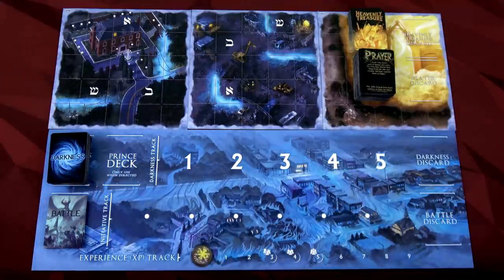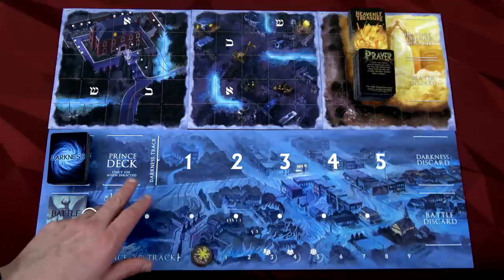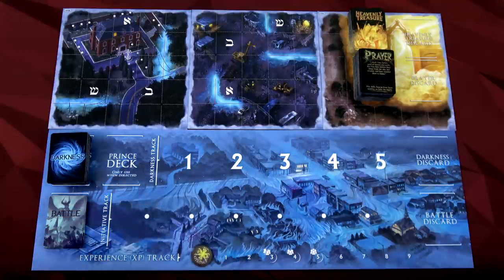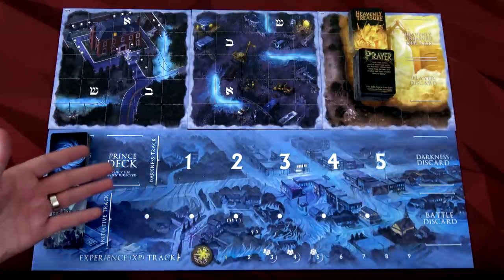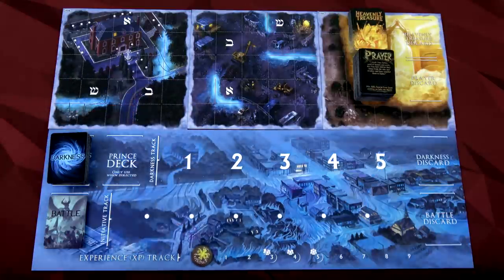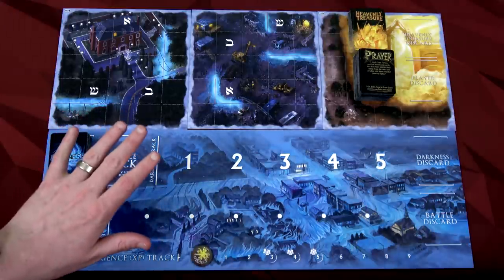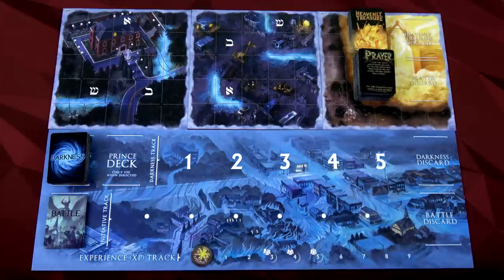You can play Deliverance in two different ways. One way is the Skirmish mode, which is what we're going to do here - it's a one-off battle where we try to defeat a specific prince. We'll randomly choose when we get there. You can also play in a campaign mode, which will link 14 or 15 scenarios together with a specific map and specific enemies. We're doing random in our Skirmish. I have not seen any of the campaign because that was not in the prototype, so we're only looking at Skirmish today.